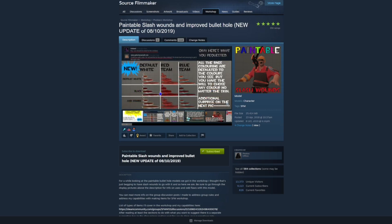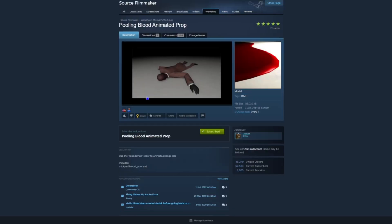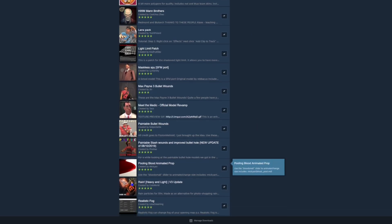If you just use this one it's going to look a lot better for close-up, but if it's far away it's not big enough to look like one of these wounds. Next we've got the pooling blood animated prop — literally just some blood that can come out of the character. It wasn't necessarily used 100% but a similar one is kind of used.